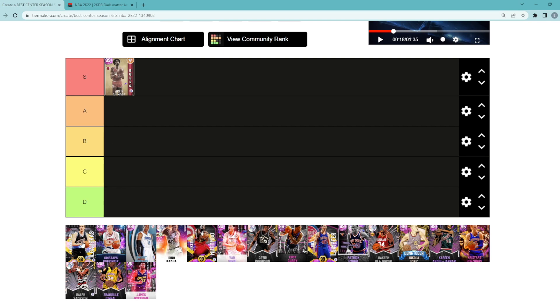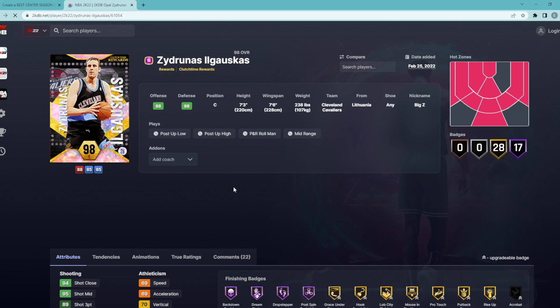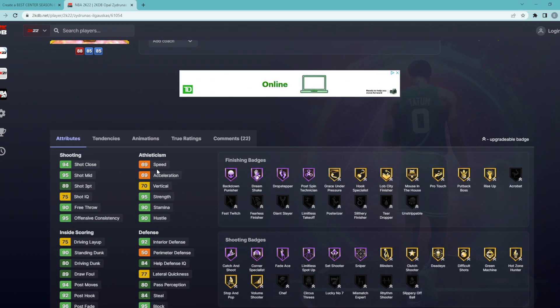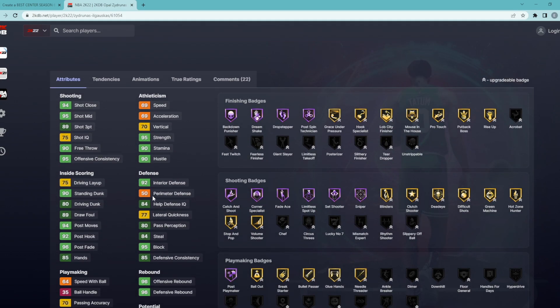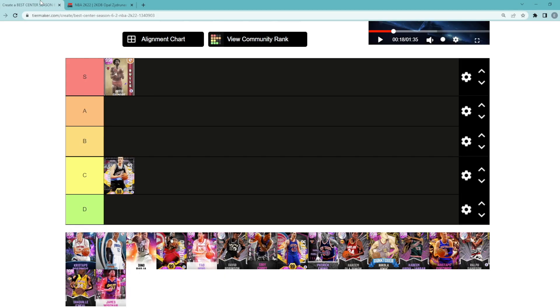Next center on the list is going to be Big Z. I think he's probably seeds here. I don't think this card is very good anymore. Maybe you can run him if you're a Cavs fan, or you just want a tall center, because he is 7'3 with a 7'6 wingspan. I just feel like with only 69 speed, that is way too slow, and then only a 50 perimeter defense. I just feel like this card is kind of not playable. You can run him if you wanted to, but I would say he deserves to be in C tier.